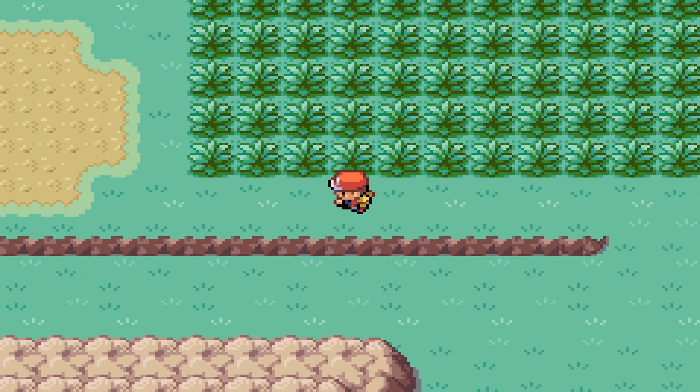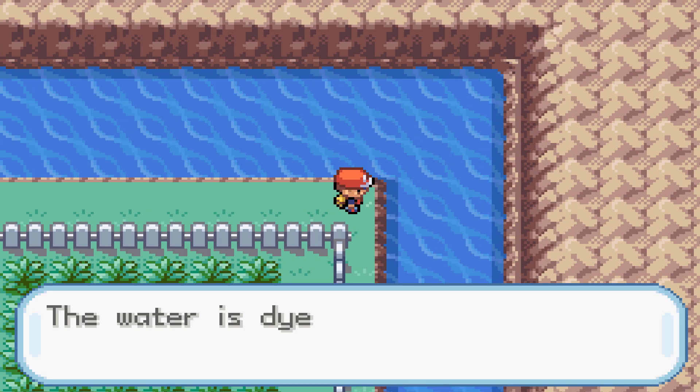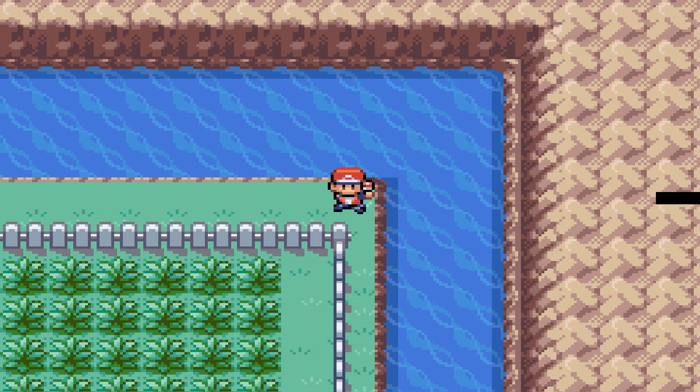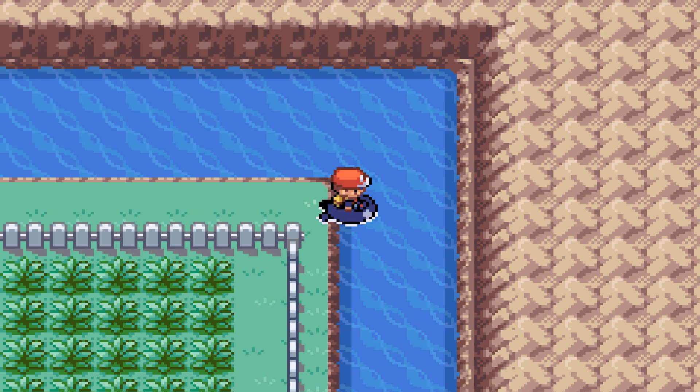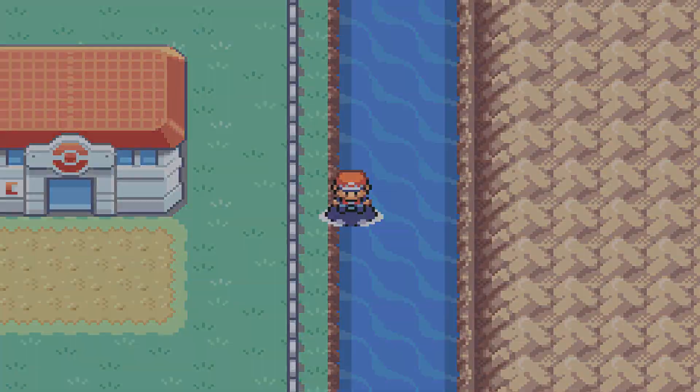So today is going to be pretty much just dedicated to Zapdos, and Zapdos is located in the Power Plant, so we're going to need to go in there. To get there, you basically need to fly to the Pokemon Center that's near the rock pathway, and then basically just follow my pathway.